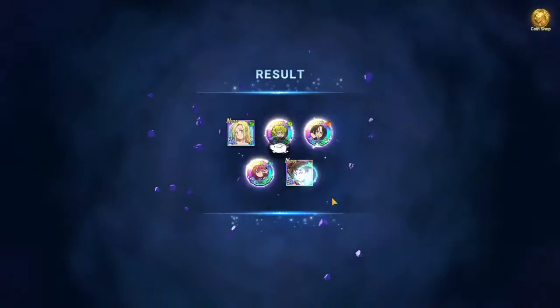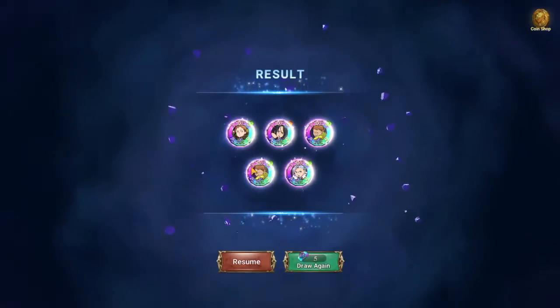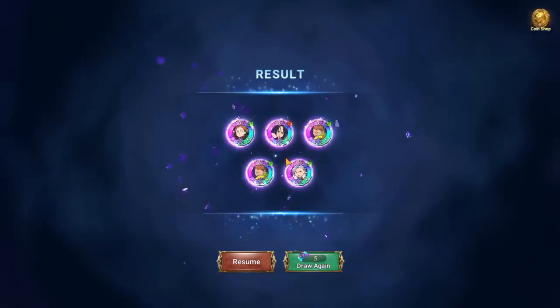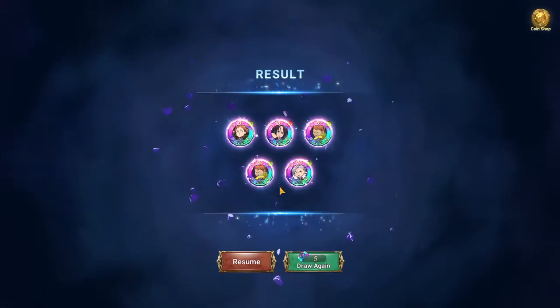Now let's check the next multi. We got double the Fat King, one green version, another Red Merlin — nice. And the final coin I was missing to six-star my Beauty Jericho — nice! On to the next multi.